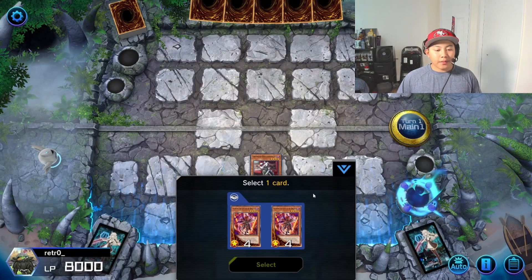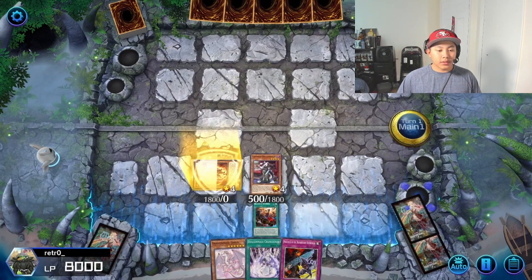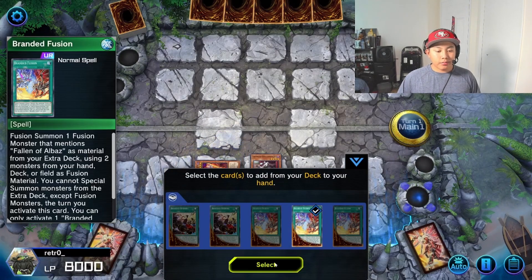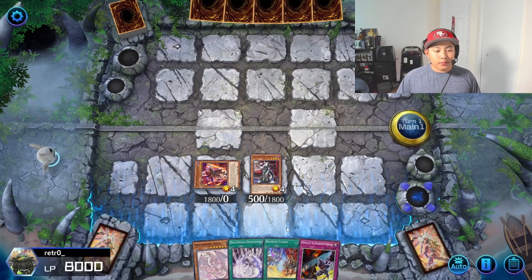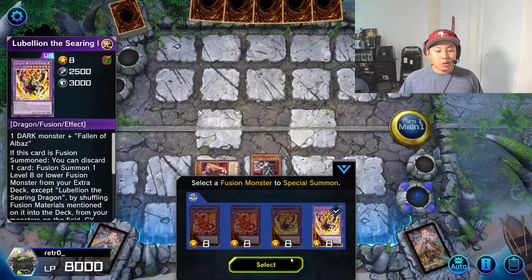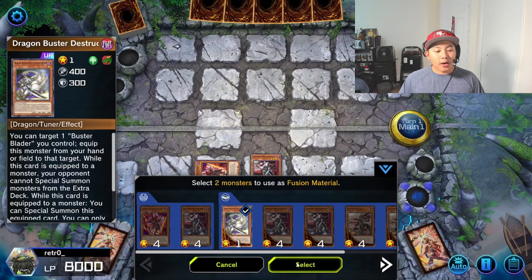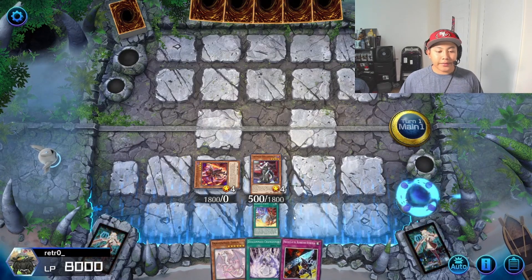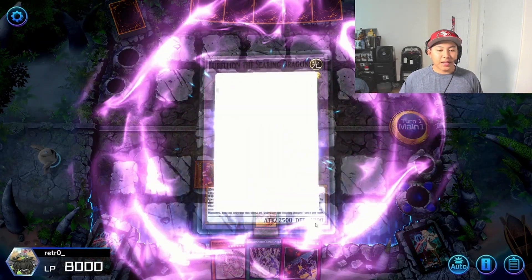Send one, activate Branded Opening, and summon our Aluber. Aluber is going to add Branded Fusion to hand. Now we're going to activate Branded Fusion and summon Lubeleon by sending our Dragon Buster Destruction Sword and our Fallen of Albaz. Then summon Albion best bow.